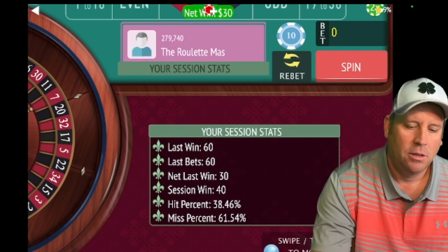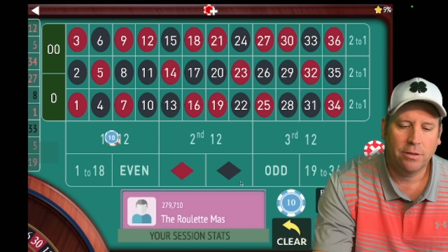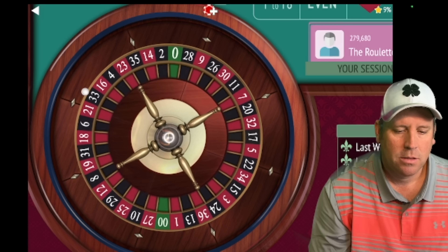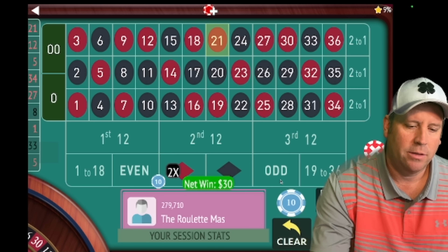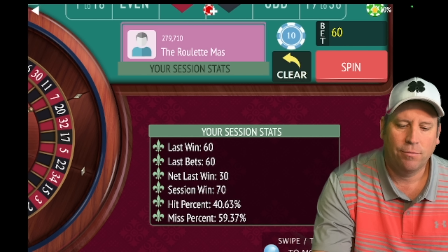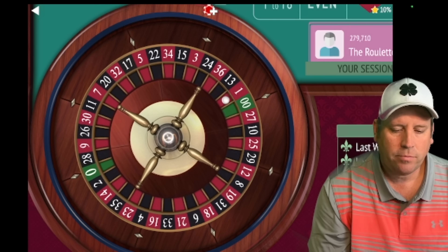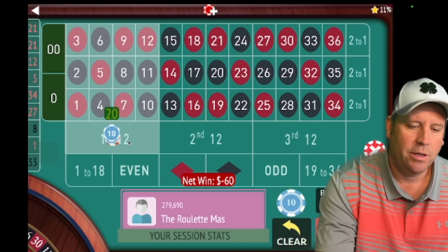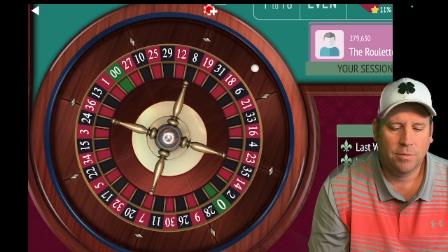Let's check our balance — we're at $40. Now we'll be $30 on first and $30 on second. 21 red — that is a win. So now we'll be $30 on first and third. We don't change the bet if we win. We're up $70, and we have $30 on first and third. We lost that one, so we're going to go up a unit from $30 to $40, and now we'll be on first and second.